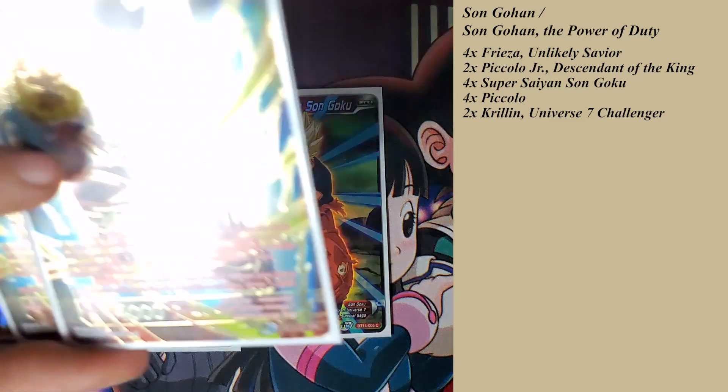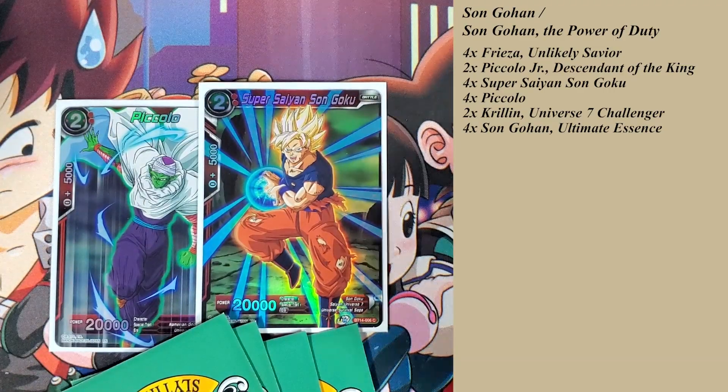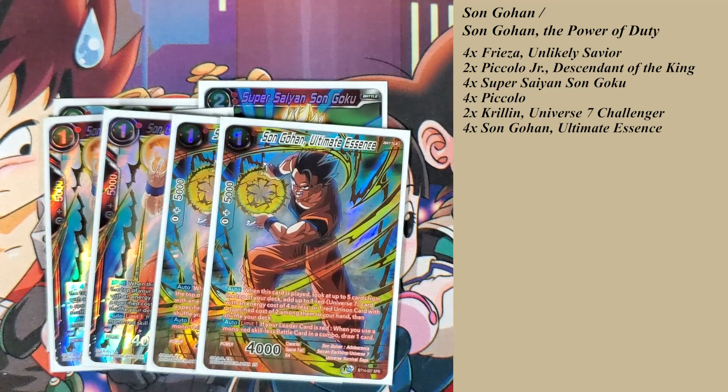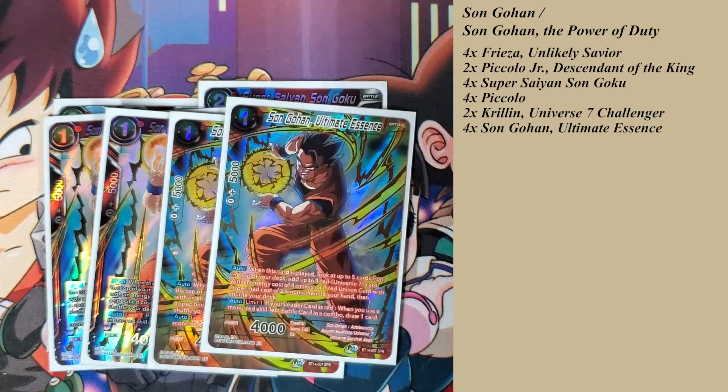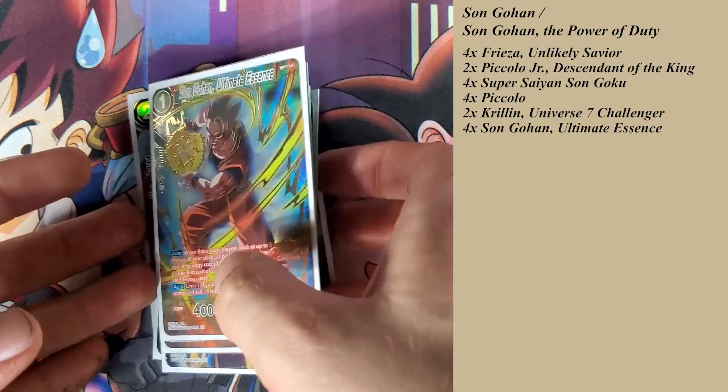The one-drop Son Gohan is even better because it has an auto limit one. The leader card is red — when you use a mono red skillless battle card in a combo, draw one card. So just for comboing one of these cards, I could potentially draw two cards: one for the leader and one for the unison. When this card is played, look at the top five cards of your deck and add one red Universe 7 card with energy cost four or less, or one unison with a specific cost of two to your hand. I like playing this turn one if I do not see a unison.